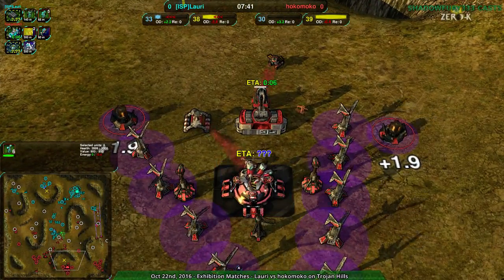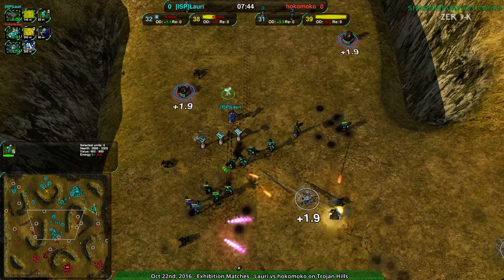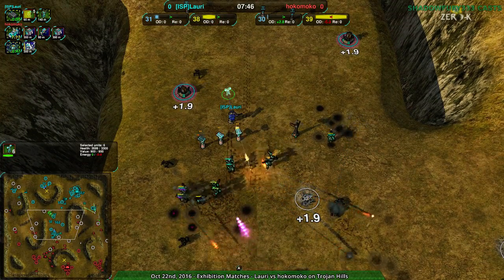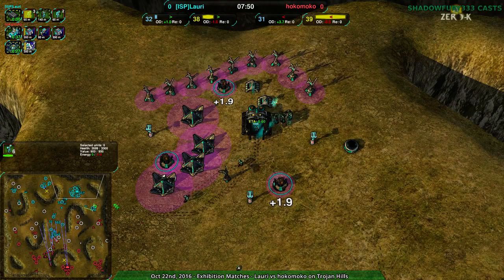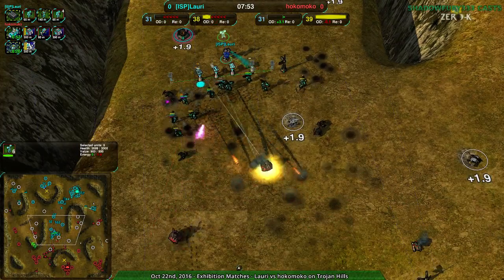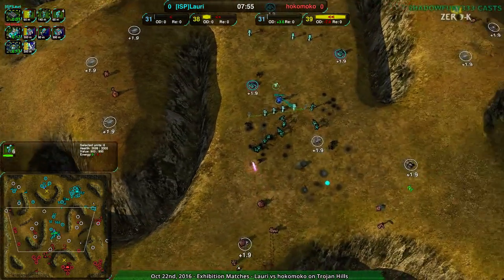There are gunship plants, so we could see drops — like scallop drops. A good scallop drop on top of this, or just inside the base, done. That would be a massive blow. And Lauri now with their production all on par — this is going to be really tricky for Hokomoko to keep up.